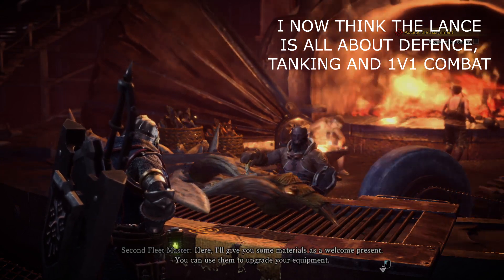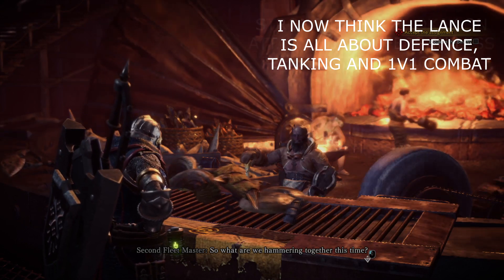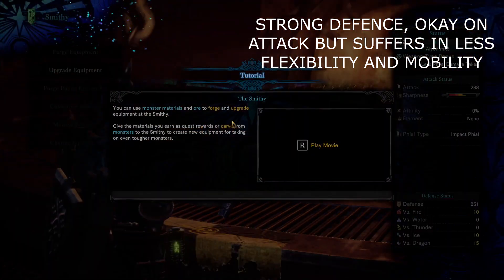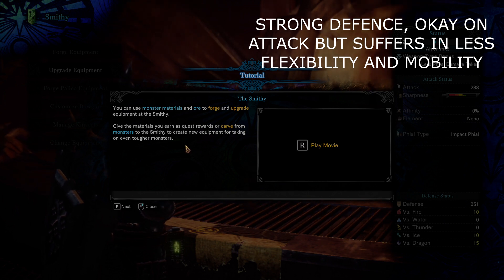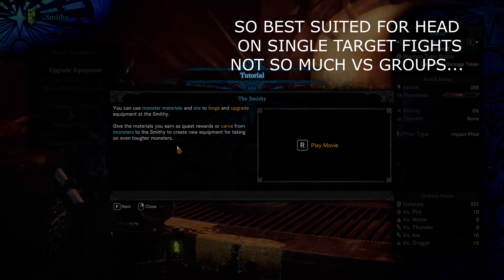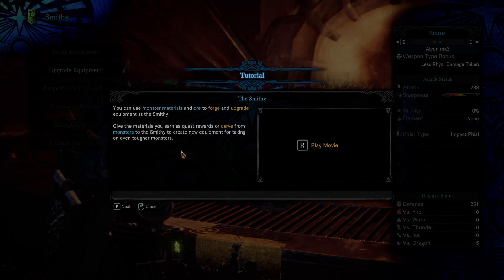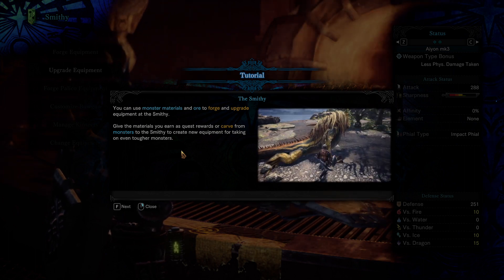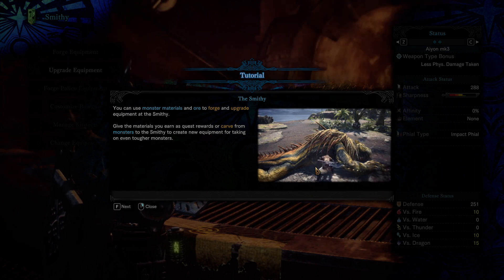The smithy gives some materials to work with - you can use them to upgrade your equipment. Monster minerals and ore can be forged and upgraded at the smithy. Give them materials you earn as a quest reward or carve from monsters to create new equipment for taking on even tougher monsters. I missed a bit of a loop for some lizard bodies, but I'll be able to get more.